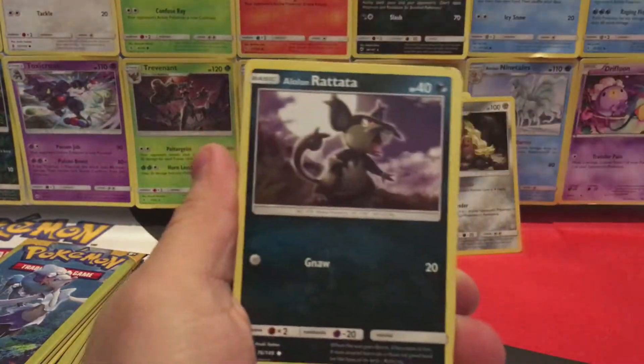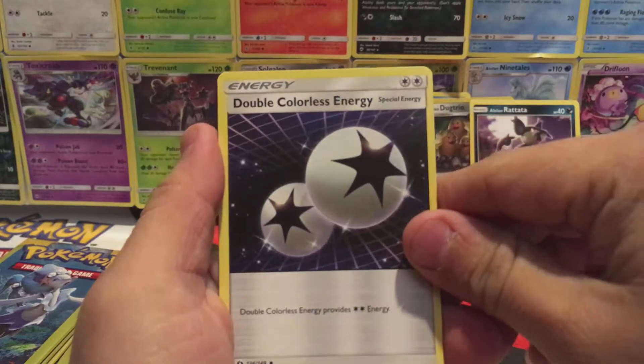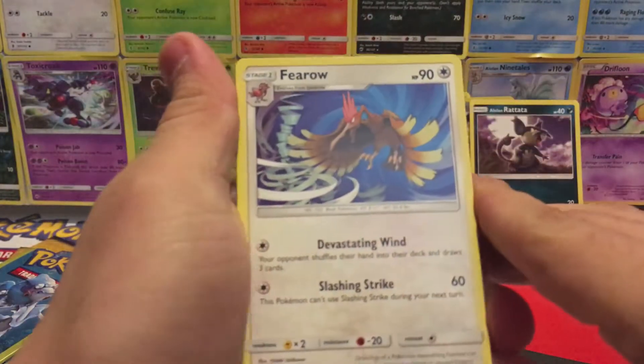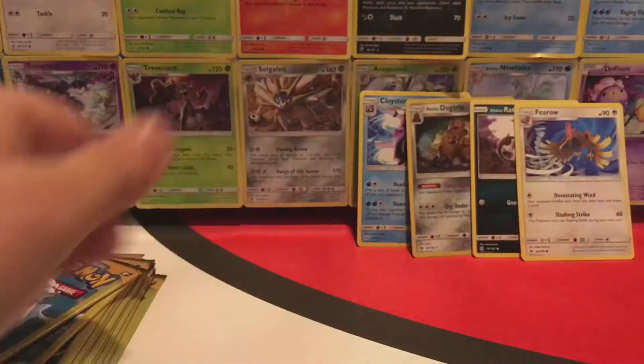We have a Jangmo-o. Alolan Red Attack and a Double Colorless Energy — yeah, that's a mouthful. Wow, that's really cool artwork too. We have the Sphero, Snubble, and a Water Energy.